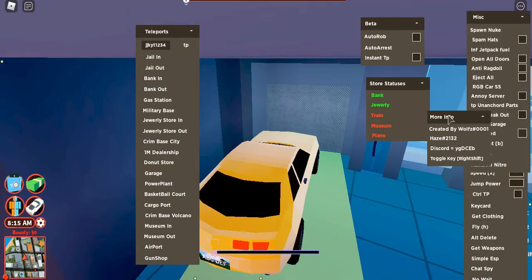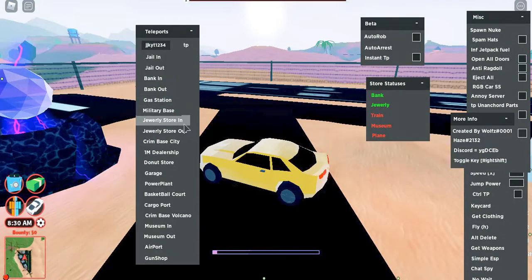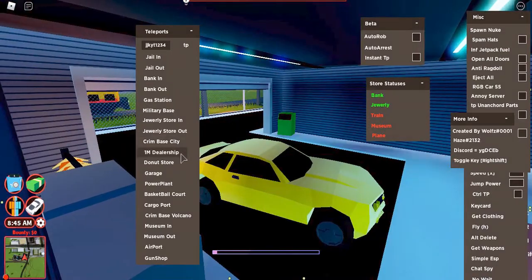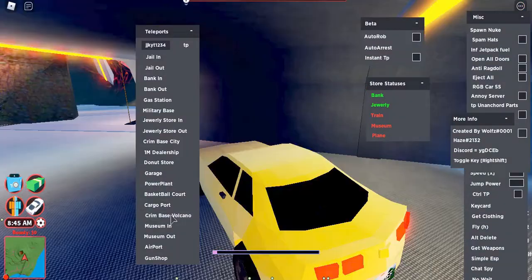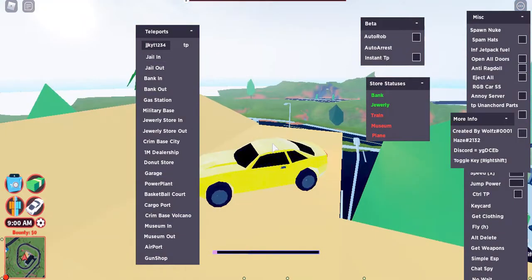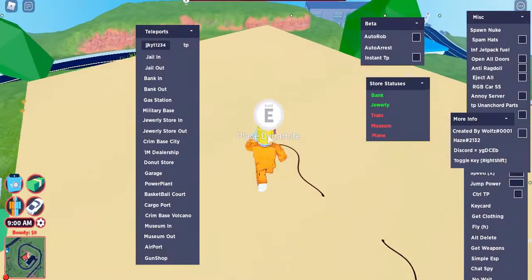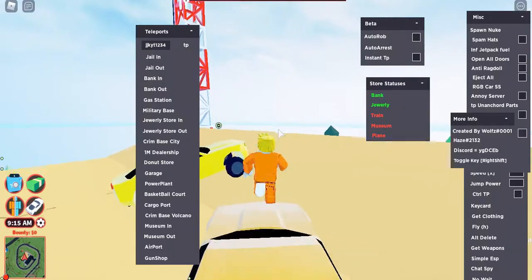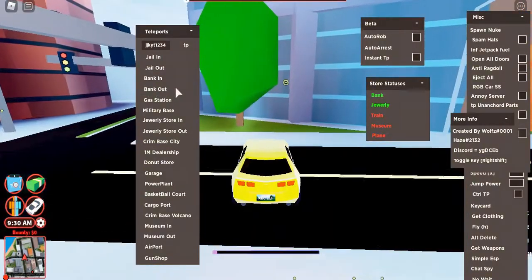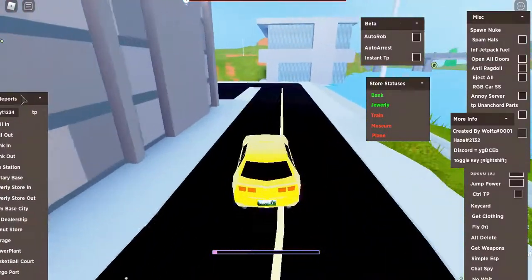Sorry you can't see it clearly because of the GUI overlay — let me move it aside. I can't minimize it for some reason but I can reposition it. This lets you TP anywhere you want: military base, jewelry store, anywhere. You can even spam TPs quickly, and it doesn't seem to be patched.